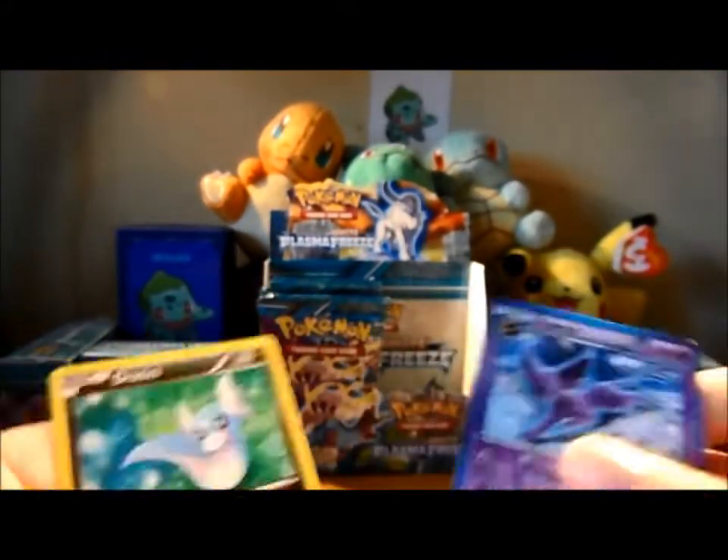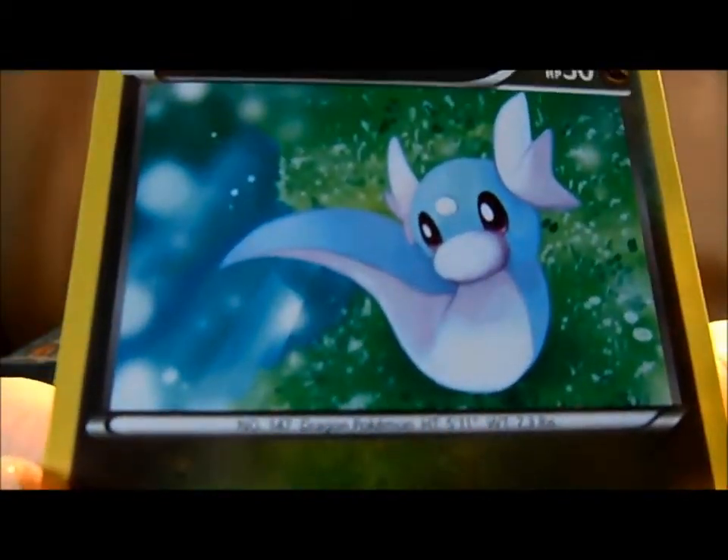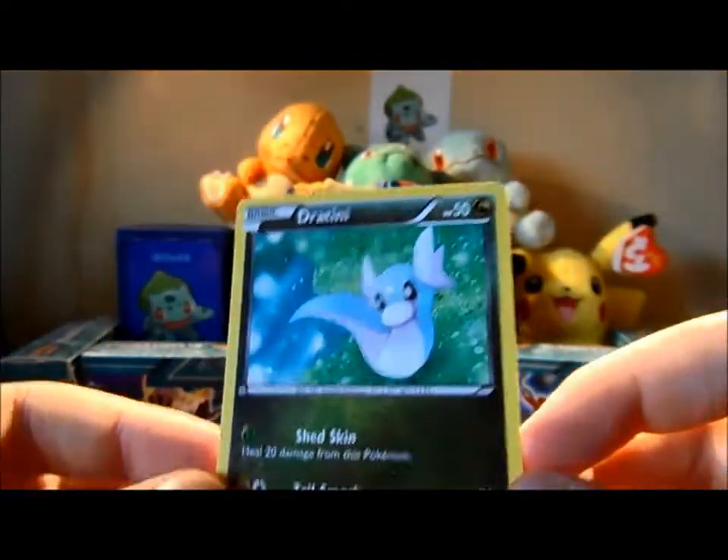I think the card I saw straight away — it has to be Dratini. Dratini is a very cute Pokémon, so yeah, I'm going to grab Dratini as the cutest card of the pack for today.